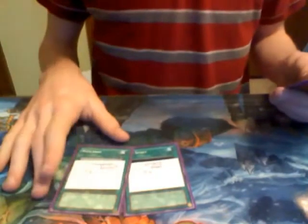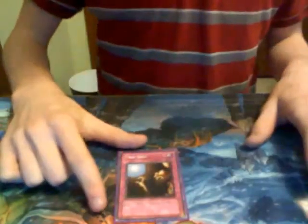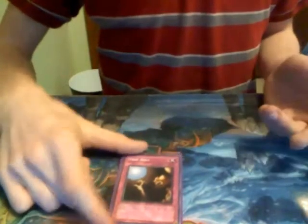2 Thunder King — my friend has them again. Great against Lightsworn, can side them in versus Blackwings to stop Whirlwind. I used to main them but took them out and put them in the side for the tuners. And then the 1 Trap Hole — for Blackwings and Gadgets mainly, though you can side it in against Glads and Lightsworn, pretty much anything.